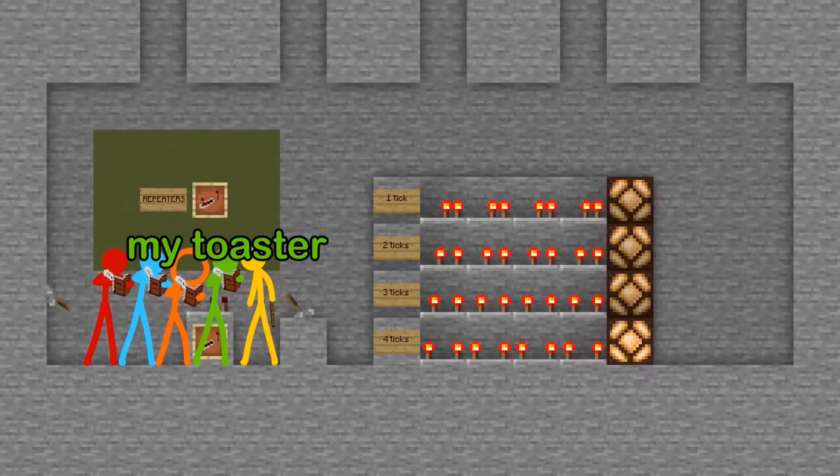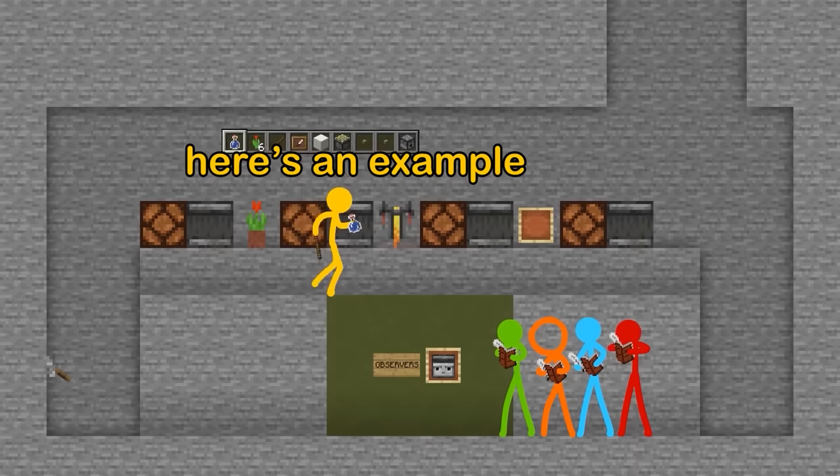This next thing is an item transport. So if you throw a cookie in there... whoa. Thanks for the cookie, daddy. These are observers, and these things look at things. If you're stupid, here's an example. Just take notes, I guess.